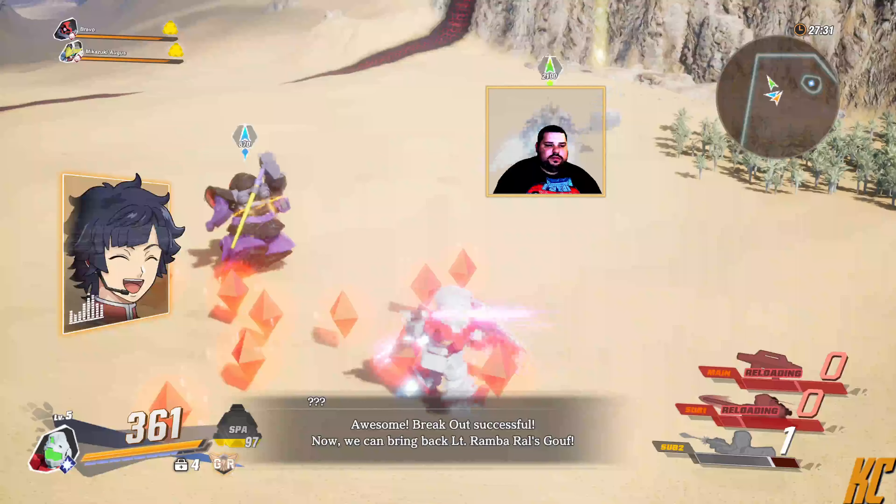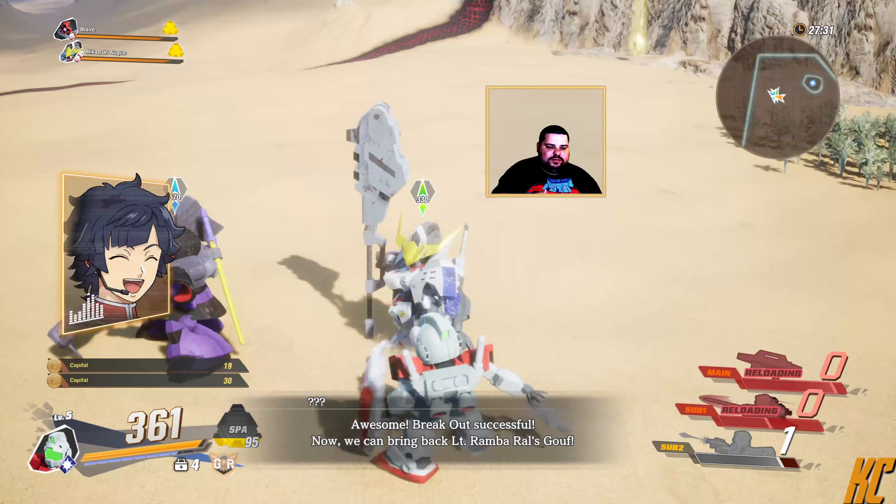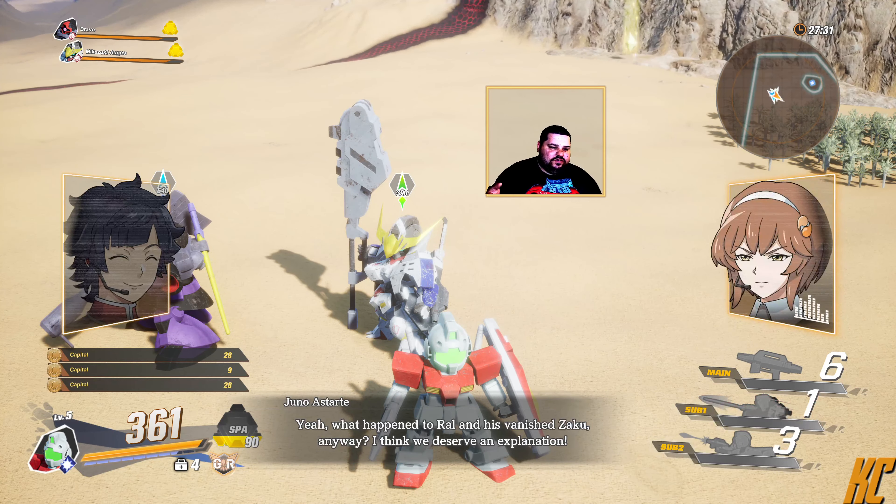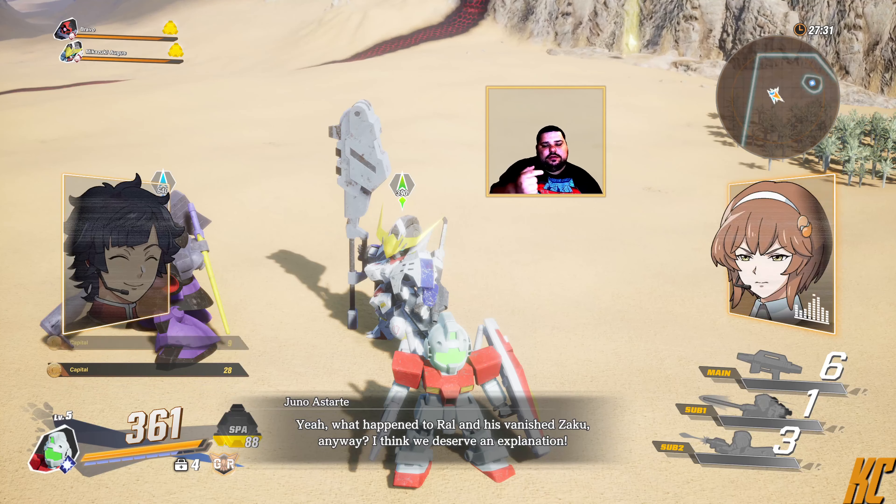As you can see with the weakness of the GM's attacks compared to Gun Cannon's, and why it's easier to play Gun Cannon — also Gun Cannon's special, I think, freezes them in place when the GM does not.